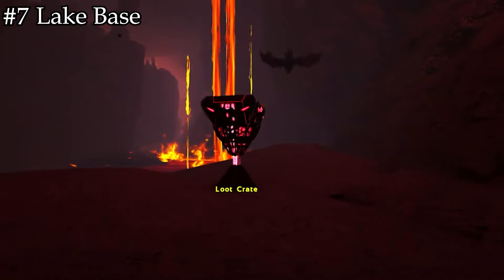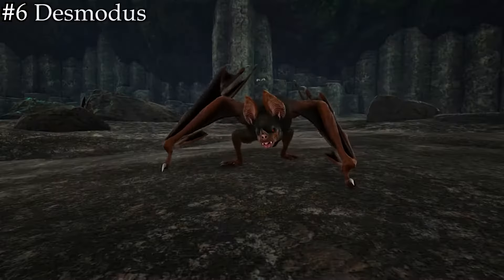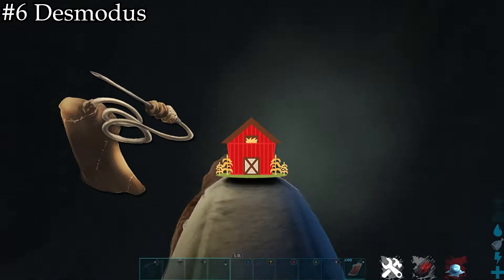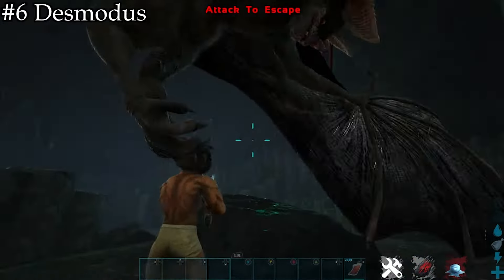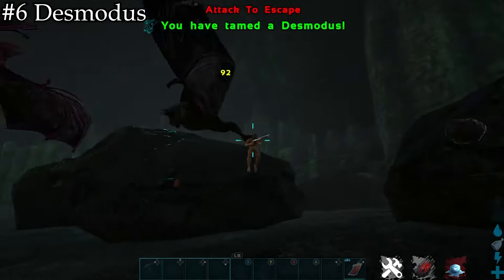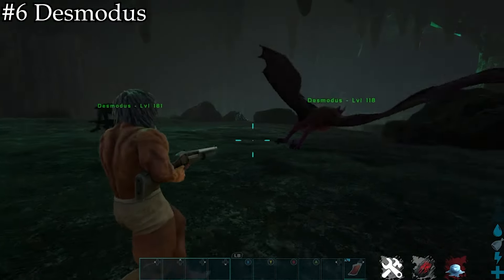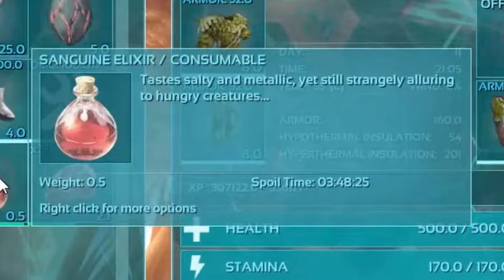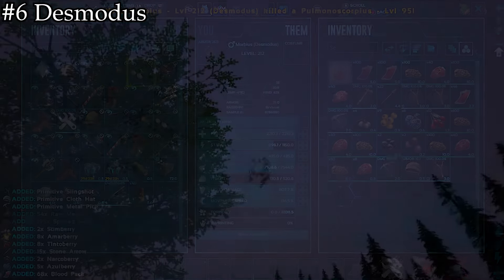Coming in at number 7 is a resource-rich base location. This lake is the best place to lay down a base, whether you live in the secluded cave by the side of the water, in the middle of the lake on an ocean platform, or just on the coastline. The surrounding mountains house obsidian and rich metal deposits. Just on the edge of the lake you'll find a few crystal veins, and the lake also houses oil if you swim below the surface. It's central to most of the biomes around the main portion of the map. Here are the coordinates to check out this awesome base spot, and as a bonus tip, dropping down the mountainside from where the lake is, you'll find a cave full of some great loot drops.